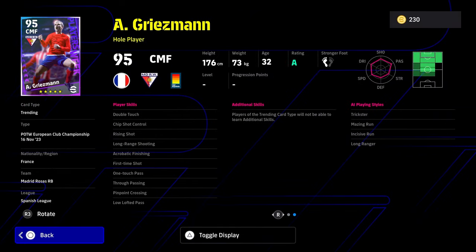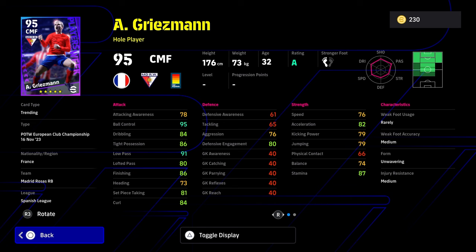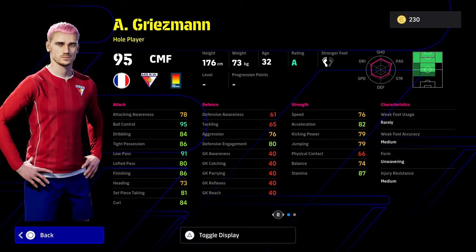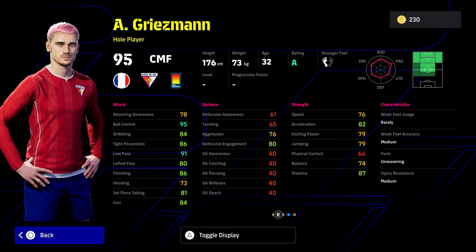Griezmann is a player who has genuinely gone so under the radar, but he's a beast. He's listed as a center midfielder here, but I would definitely play him as a second striker or attacking midfielder, especially if you don't have Messi or a booster version of Messi. He's a whole player with Double Touch, Long Range Shooting, Acrobatic Finishing, One Touch Pass, True Passing, and Low Lofted Pass — that combo for an attacking midfielder or second striker is huge. Low pass, ball control, lofted pass, and finishing are all very nice, though the balance is a little low.